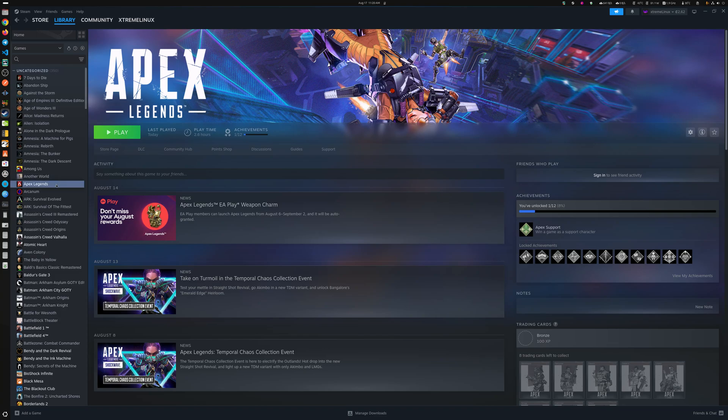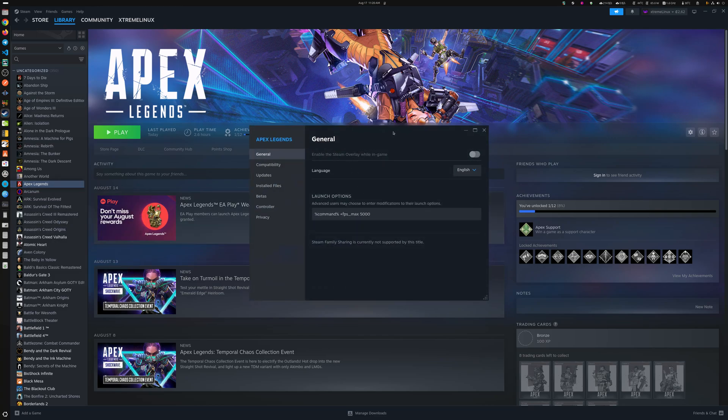Hey everybody, welcome to another Apex Legends video. The previous one, where I was comparing between Steam Snap and Steam Debian — as you saw, both have basically the best FPS. There were no issues there whatsoever, especially with the Snap one. That means Snap has actually gotten a lot better than before.